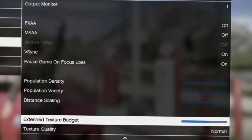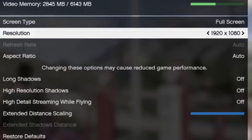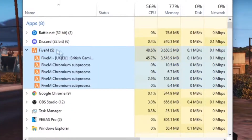Make sure to copy these settings: turn Population Density, Population Variety, and Distance Scaling all the way off, and set Extended Texture Budget to halfway. Also make sure your aspect ratio and resolution are correct. Turn off Long Shadows, High Resolution Shadows, and High Detail While Flying — you don't need any of them. Make sure Extended Distance Scaling is all the way up so your map and everything can render and your game runs as smoothly as possible.